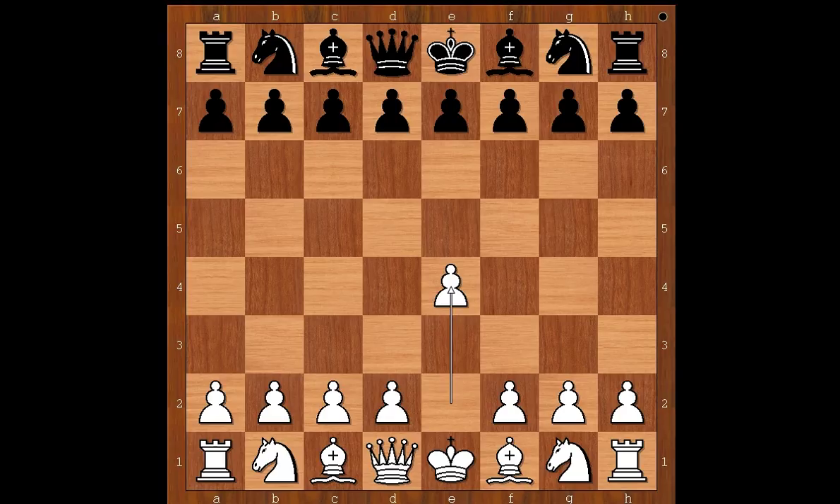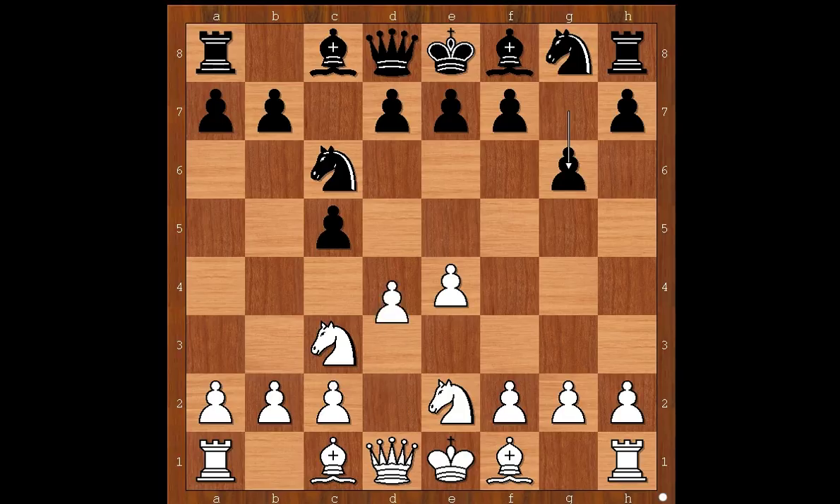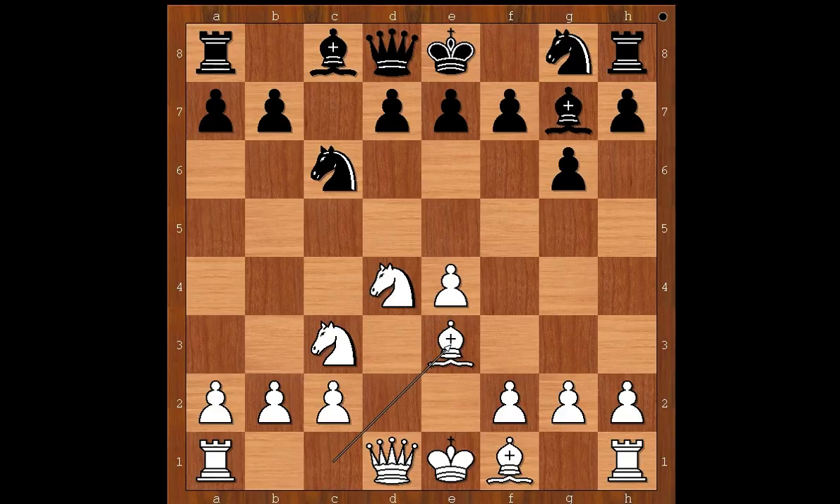Simon Williams played c5 — the Sicilian Defense. Knight to c3, knight to c6, knight on g to e2, g6, d4, c takes on d4, knight takes on d4, bishop to g7, bishop to e3, d6. Simon Williams is playing the Sicilian Dragon.